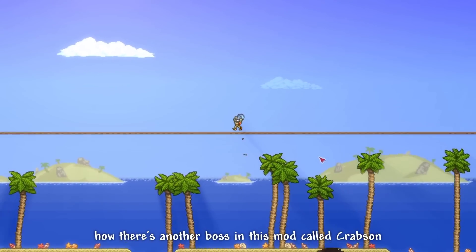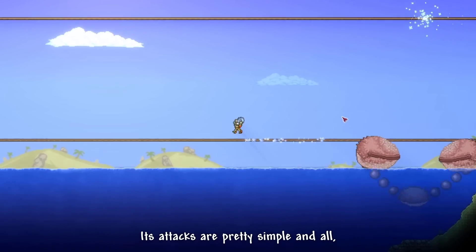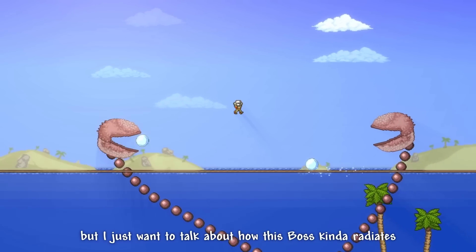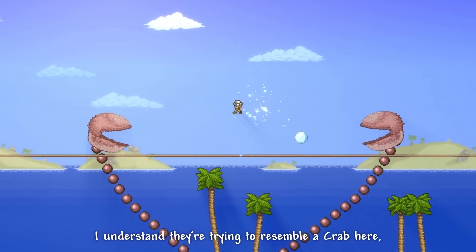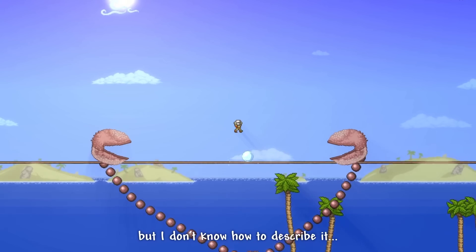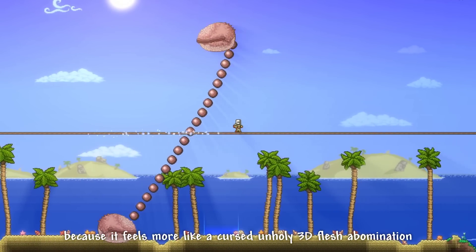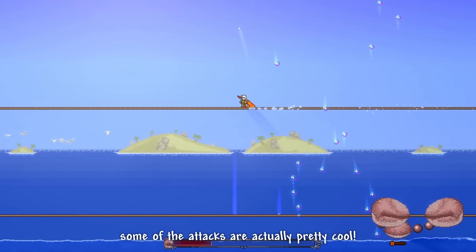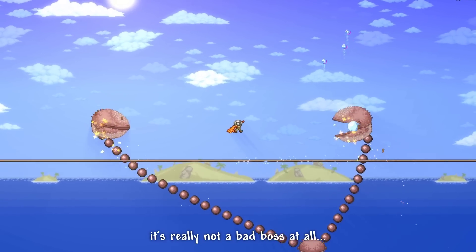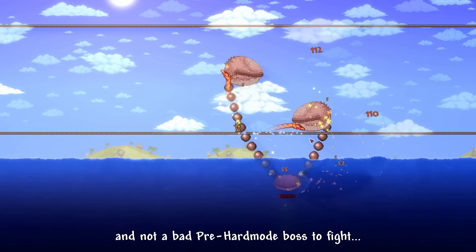I'd also like to talk about another boss in this mod called Crabzone. Its attacks are pretty simple, but I just want to talk about how this boss radiates some sort of uncanny energy with that sprite. I understand they're trying to resemble a crab here, but it feels more like a cursed unholy 3D flash abomination. To be fair, some of the attacks are actually pretty cool, and it's really not a bad boss — a decent use of a 3D model and not a bad pre-hard mode boss to fight.